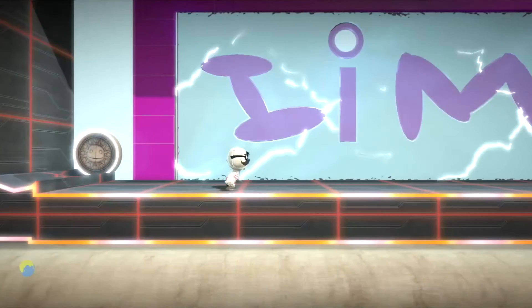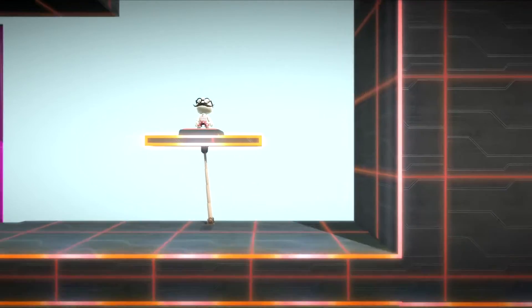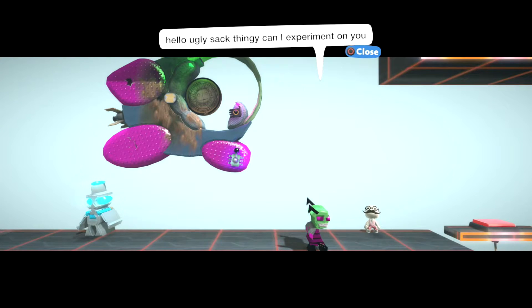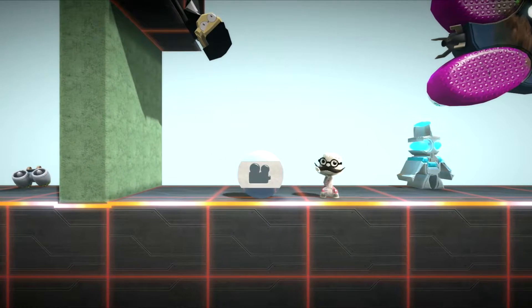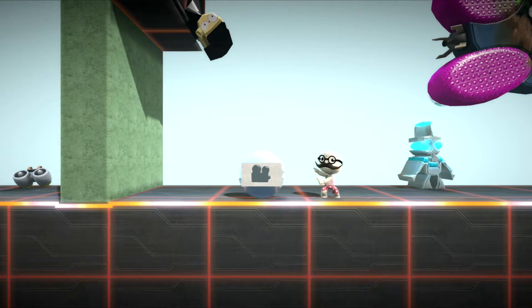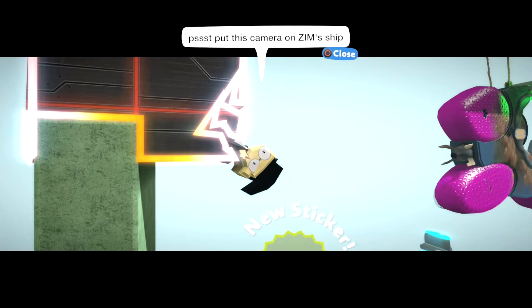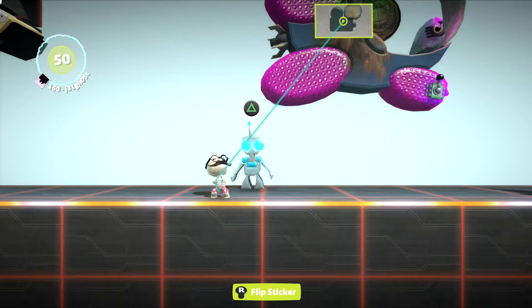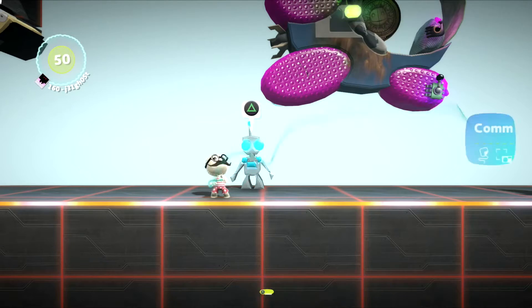So here it starts off in the lab again — this is supposed to say Zim. Here's a little elevator — you press the button and it'll go up because I learned how to use that. "Hello, ugly sack thingy. Can I experiment on you?" Gurr says "hi, doggy." And then here, this is a concept I completely stole from somebody else's level where this is a camera. You pick up this camera and then Dib tells you "psst, put this camera on Zim's ship." I don't know why Zim is in all caps.